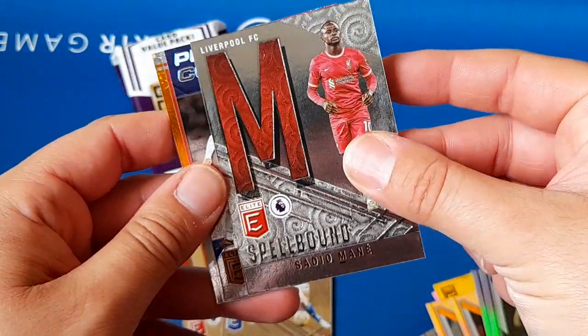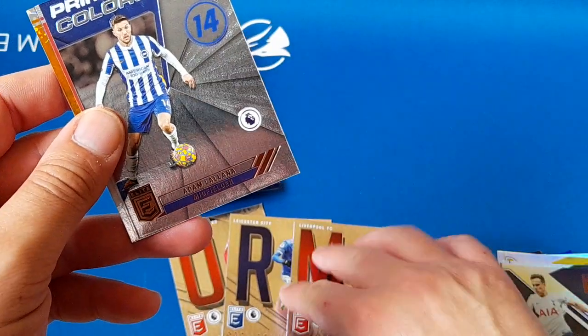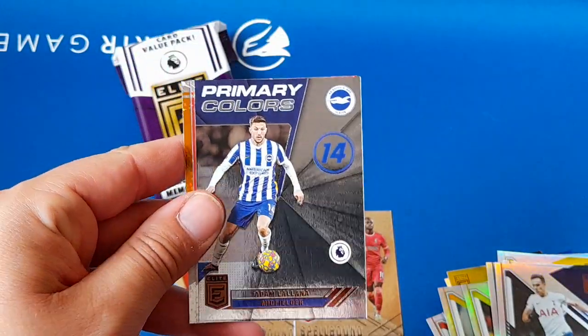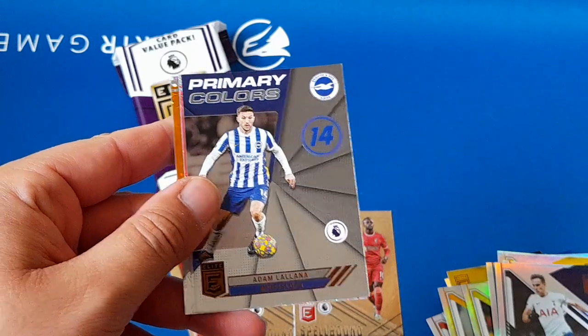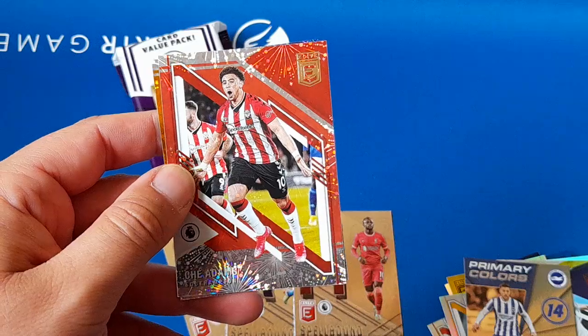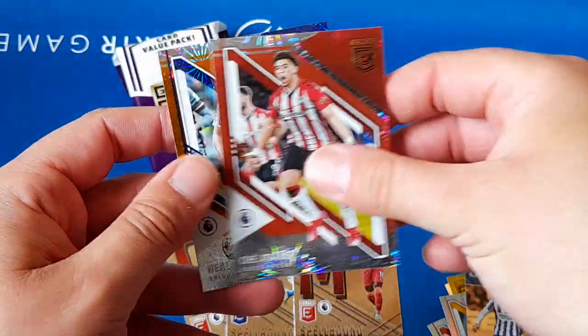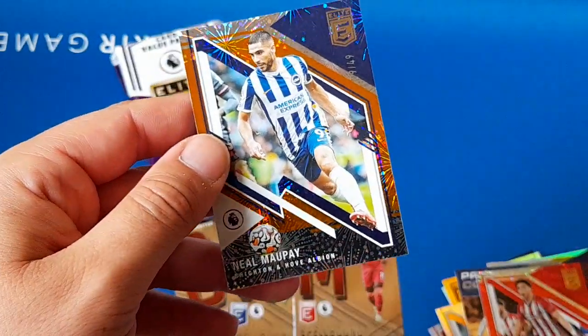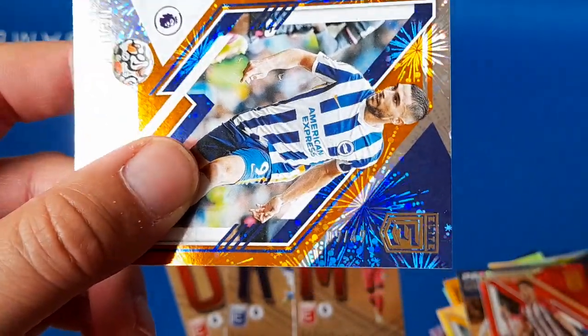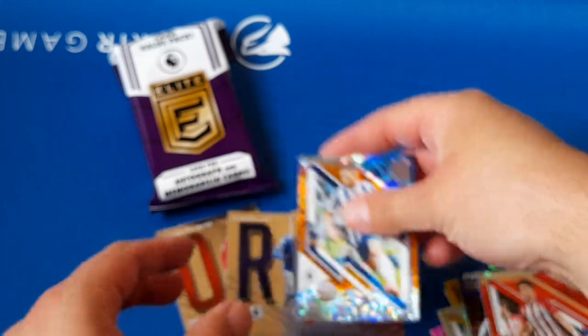Spellbound Sadio Mane — I think these ones can be parallels as well, so you could have numbered versions. Primary Colours Adam Lallana. We've got a Che Adams fireworks insert parallel — and Neil Mope. That'll be the orange fireworks, numbered out of 49. So that's the third numbered card in this box!